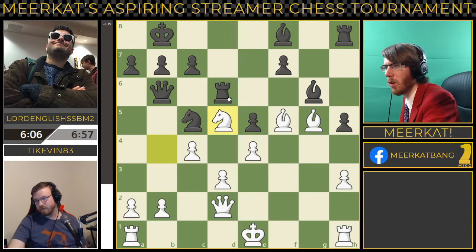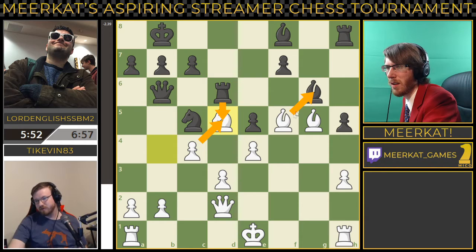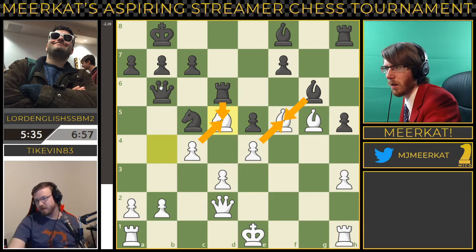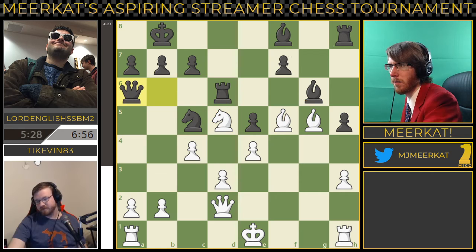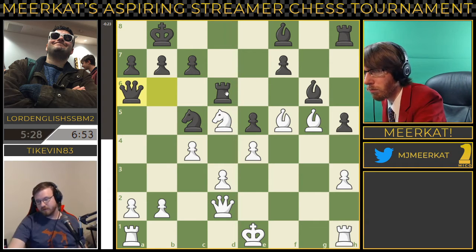Rook takes, pawn takes, and then bishop takes, pawn takes. Queen to a6 — that's the winning computer line, which just seems very bizarre. He moves queen a6 now, which isn't bad. I'll move this rook out. He should probably think about castling at some point as well.